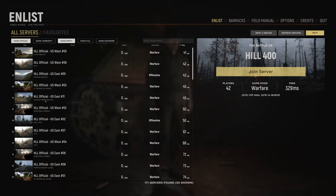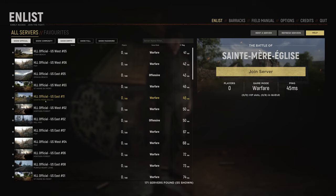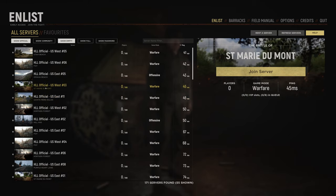I personally like training in maps like St. Marie Gliese or St. Marie Dumont, as they have larger open areas, clear weather, are easier to navigate for vehicles, and you don't start out in the ocean like a beach map. Now that we have found a suitable server, let's click Join Server.